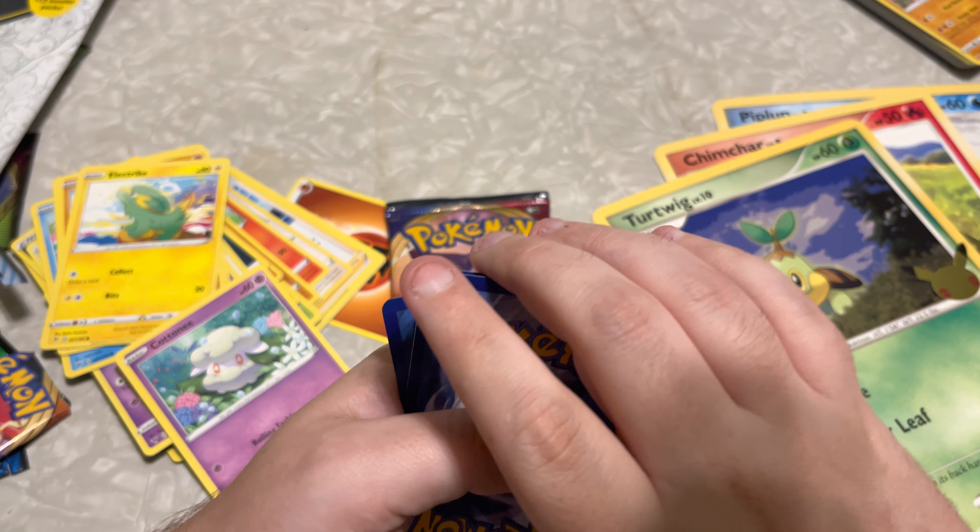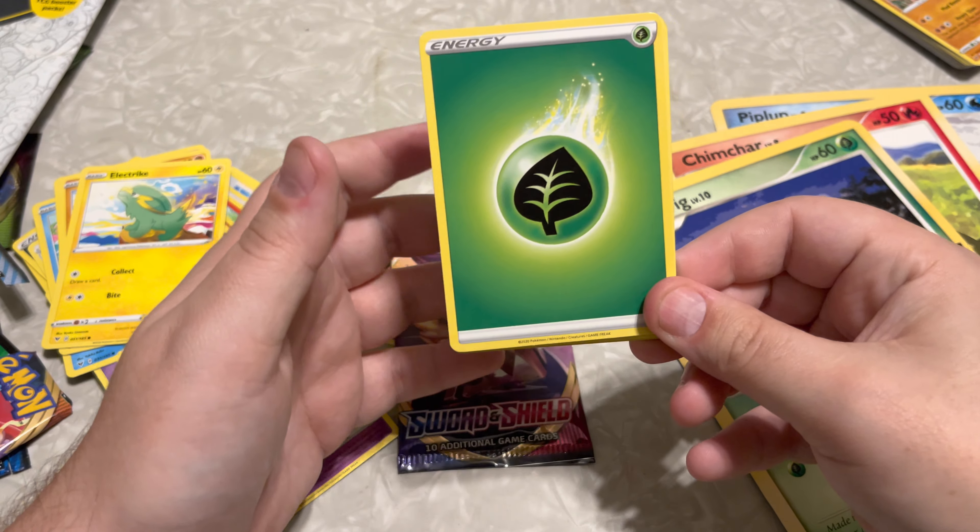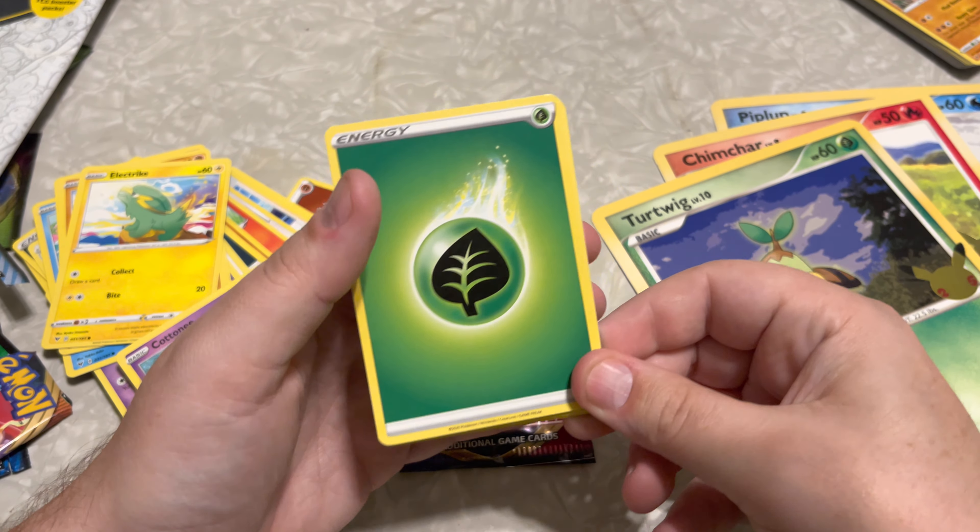Got the Energy, which happens to be Leaf type. Got the Flaaffy, Clara, the Haunter, the Rockruff, the Swirlix, the Lapras, the Deerling, the Galarian Slowpoke, a Gastly, and a Seviper.